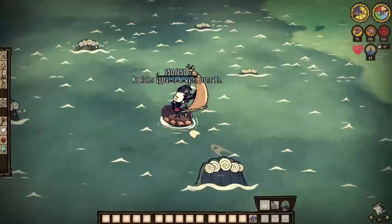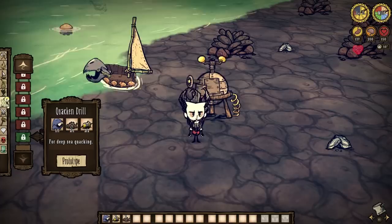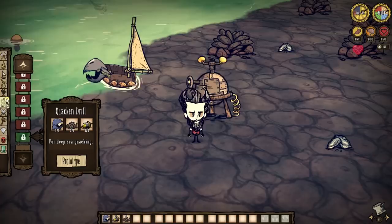However, for sustainable long-term play, a Quacken Drill or two should be invested in ASAP. If gears elude you in Shipwrecked, know that killing anything on the water may lead to floaty-boaty knights spawning to investigate. So be patient and check back on your murder sites.